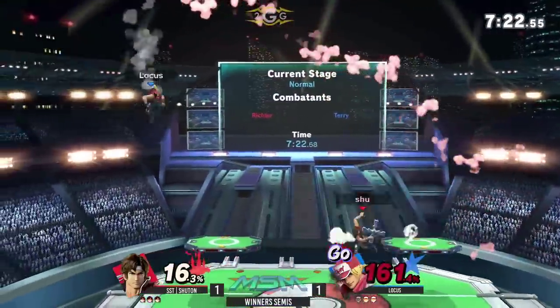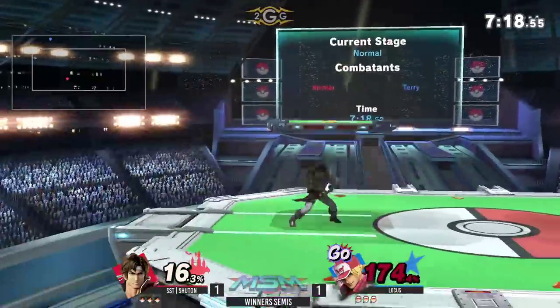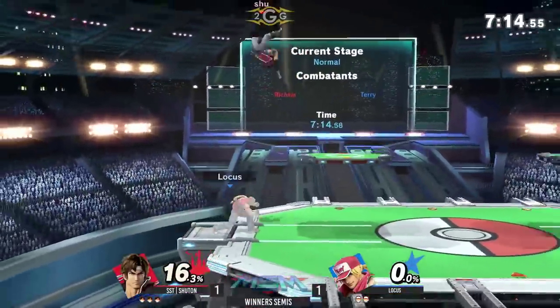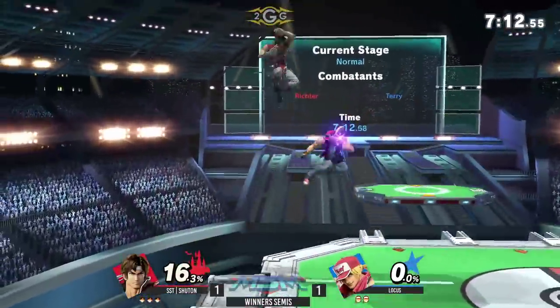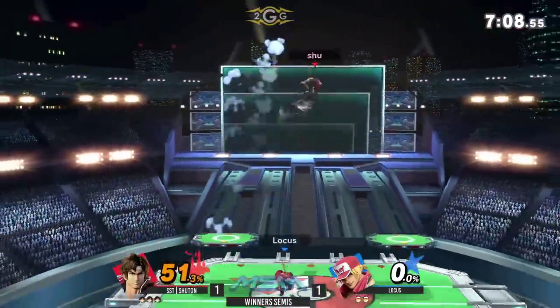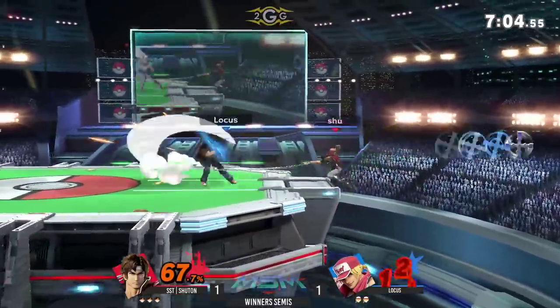Are you okay? That's it — how does he know that? Shutan gets out at 100% and gets that Go-Meter. Even so, Shutan has to be careful at least with the Go-Meter. I think he might have been DI-ing in after that command input because he was just zooming off the top after the up special.